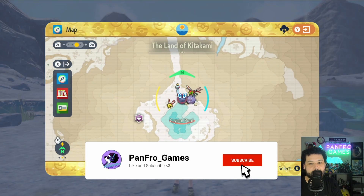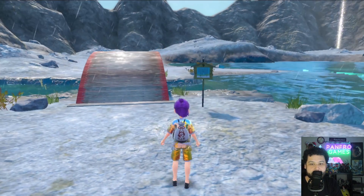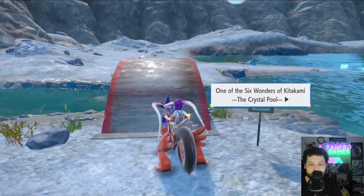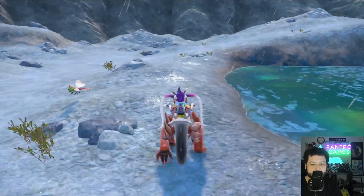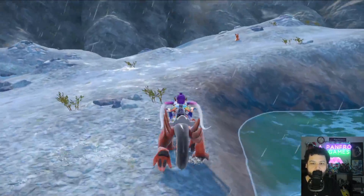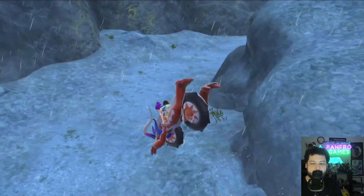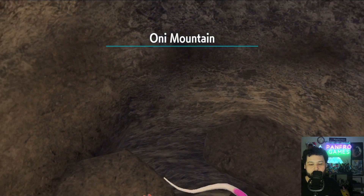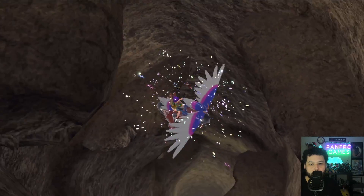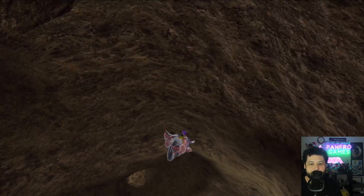To get a shiny Carbink, first we're going to need to go to the Crystal Pool. From the Crystal Pool flight area we're just going to walk to the left and go to the cave where the Carbinks are located. Going past the pool towards the back wall, you're going to see a cave that you can walk right into — we're going to fall down and float down a little bit to the cave entrance.